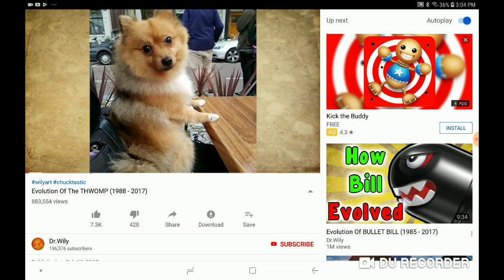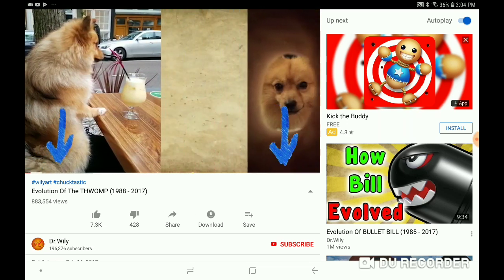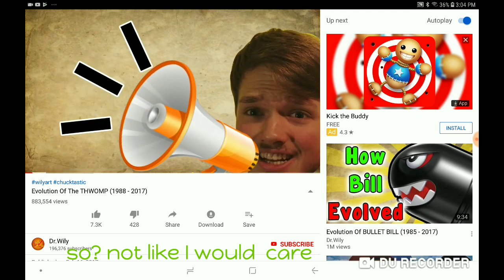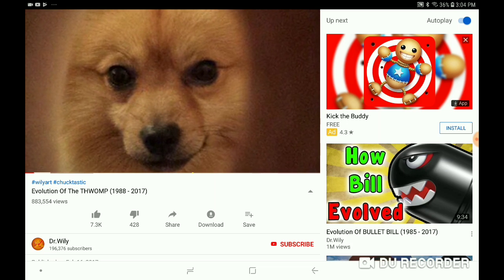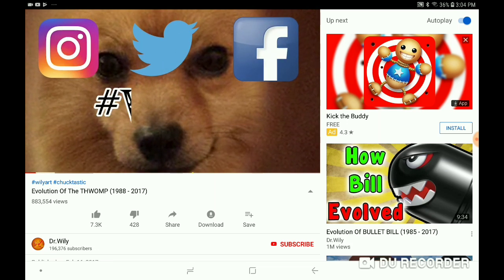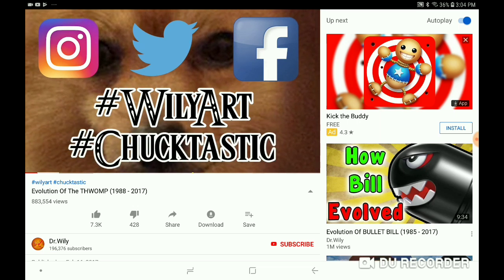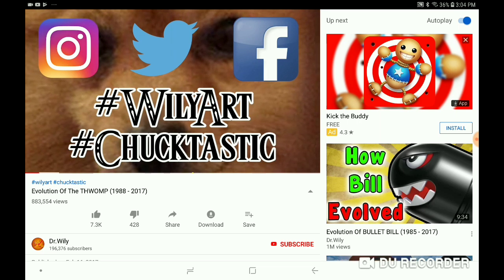This is my dog. In the description you will find a link to a load of pictures you can use to make some cool stuff. We will pick a winner after a week, and the winner will get a major shoutout in the video and on my Twitter and Instagram. You enter by posting the picture on Instagram, Twitter, or Facebook, and using the hashtags Wildly Arts and Chuck-tastic. Be sure to check it out — a summary of all of this will be in the description. Now let's get to the video.